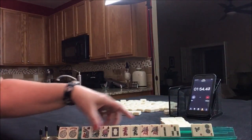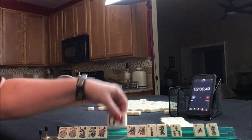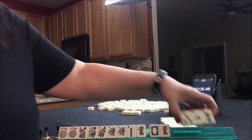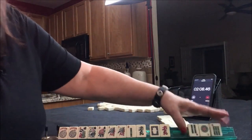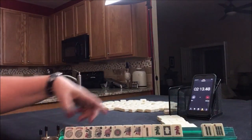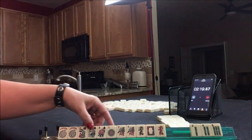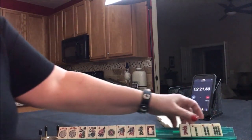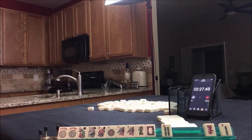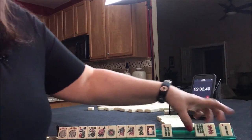Maybe we could even switch to numbers if we get a 1. There's another Flower. So we have North 2. We have a 1, 2. I'm thinking we probably can give up the 3. We've got Dragons. There's a 1. We've got a 4, 6. I'm thinking like numbers. I would not pass that — like numbers with 1s. We've got Flowers. I think I would break this up. Let's pass these three.